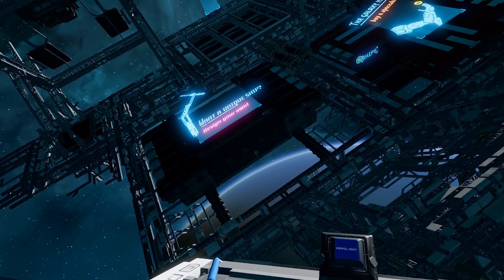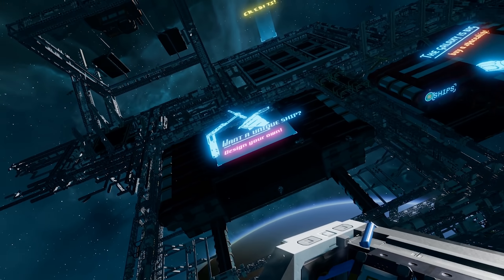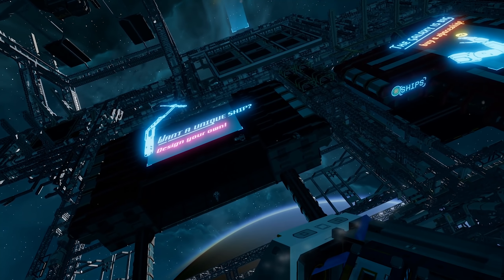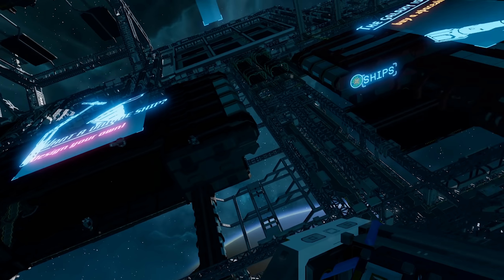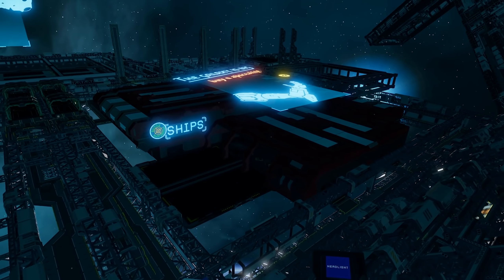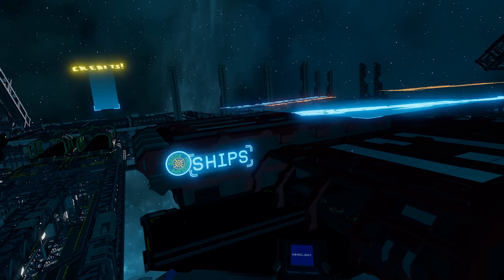If you want a unique ship you're going to have to design your own. I'll do a complete video on what it takes to build your own ship, as well as showing off some of the examples in another video. We'll take a quick visit inside, but first we're going to go into the ship shop. I'll stop here and jump out — any closer and I'll be in the landing zone and my ship will want to despawn.